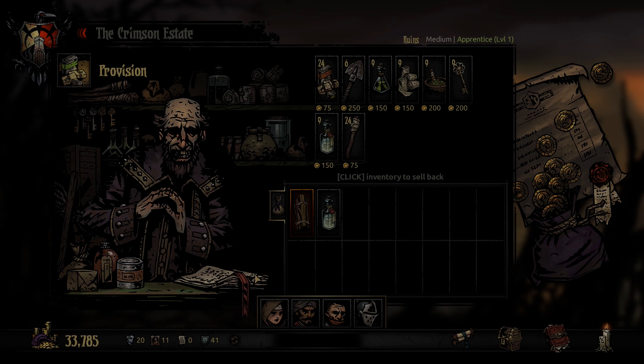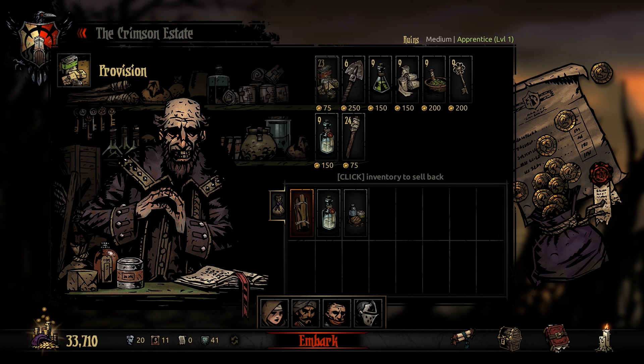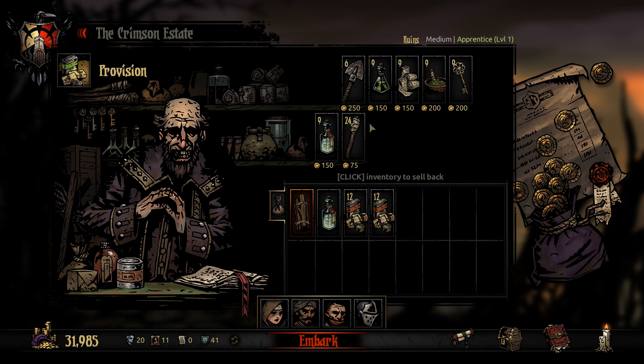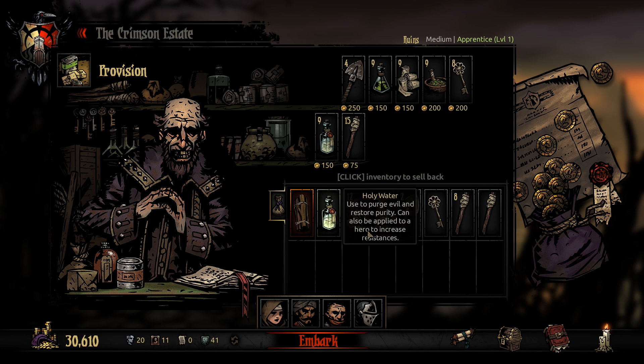So let's go then — it's a medium dungeon. We probably want at least 20 food, so let's just grab two full stacks. At least one shovel — let's go for two shovels just to be safe. We'll grab one skeleton key and some torches. Nine torches should be enough. That looks good, let's go.